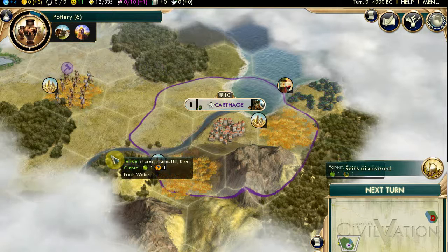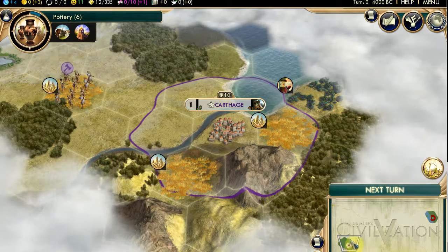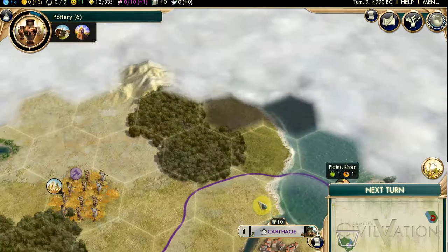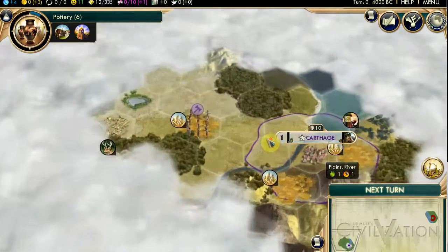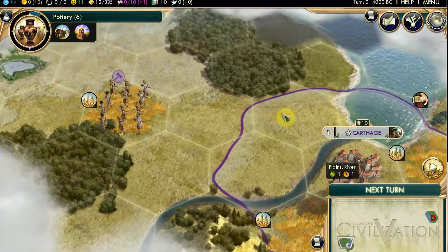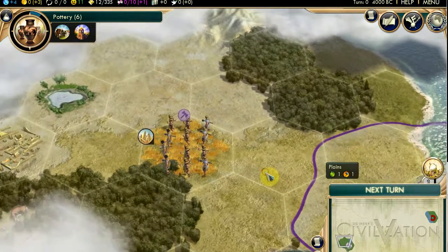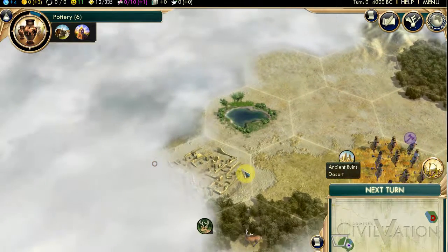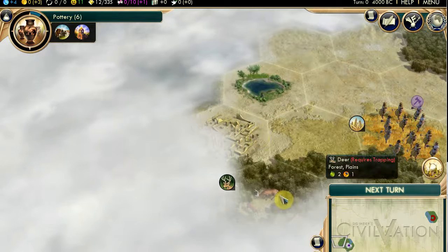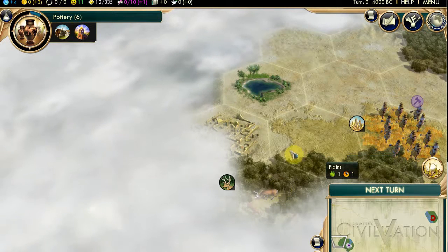You've discovered some ruins somewhere. I don't see them - they're probably just off the edge of the screen. If you grab with the left button and drag, the screen will move. There's the ruins on the left edge. They give you a freebie of some sort, or they may be full of barbarians. Oh dear. Next turn.